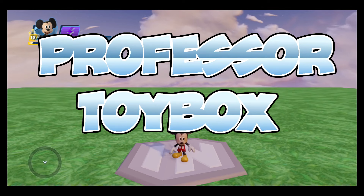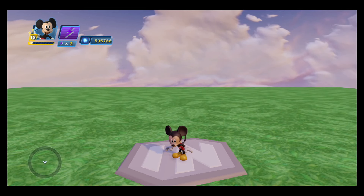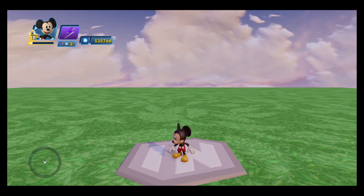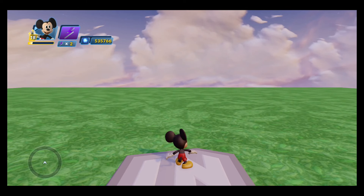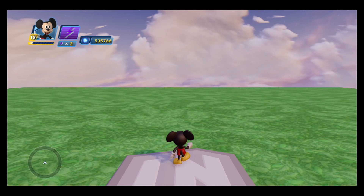Hello everybody. Today we are going to start building my Halloween Takeover Toy Box. We have to build two versions of this: the initial version and the transformed version. Whenever you build a toy box like this that completely transforms, I think it's a good idea to focus on one version at a time. So we're going to focus on the initial version first. This is the pristine version of our miniature Disneyland, the way it's supposed to look. And once we have that version, then we'll work on transforming it.